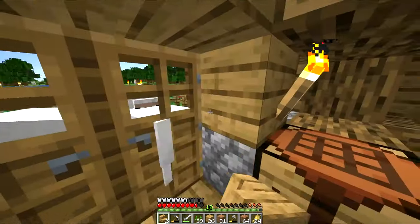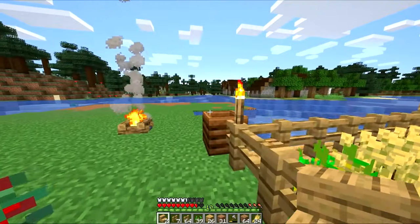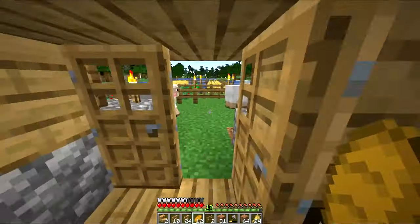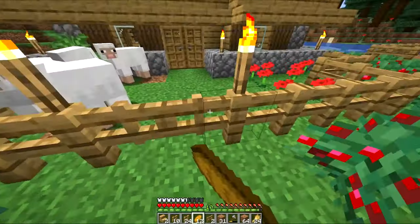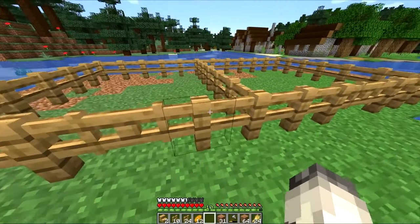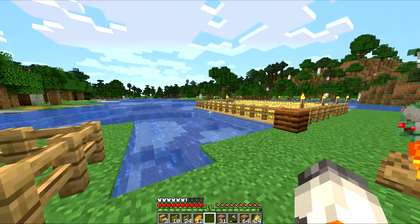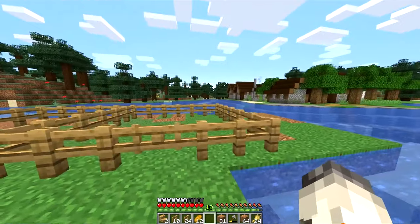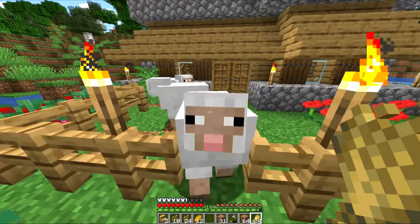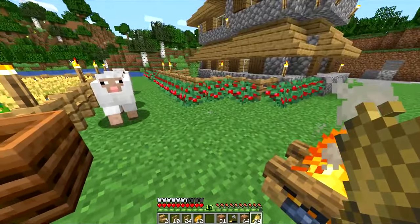Did I close the gate? Okay, I did. Luckily I have lots of fencing right here. We're gonna have lots of animals this episode. Now that we have our two gates, we're gonna slap these on our new little cages — this one's gonna be the sheep, this one's gonna be the cow when I find some. I haven't seen any cow for like the past two hours. We're gonna herd these sheep in here — come on guys, I know you're hungry.